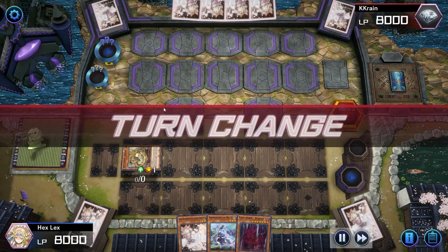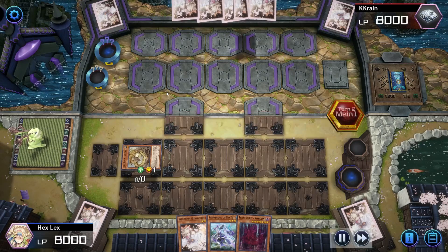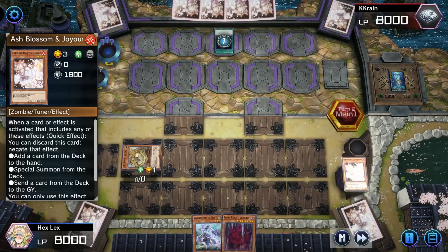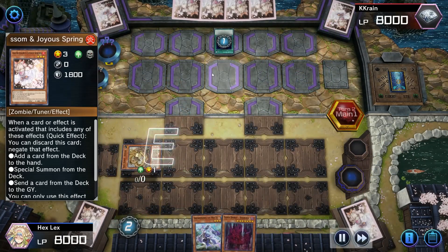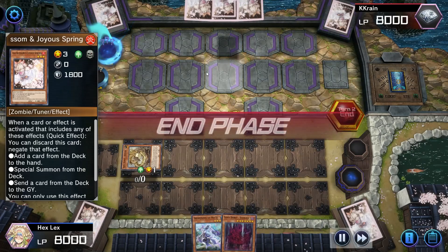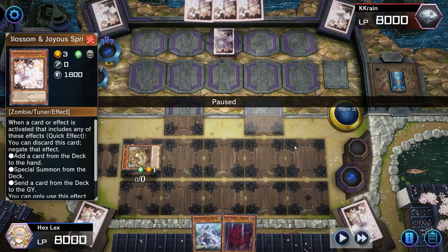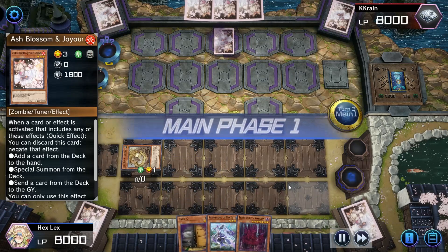That very slight misplay does end up mattering — I just have to end my turn without doing much. At this point I can only hope I can stop my opponent from doing anything with an Ash, just like they did with me. Fortunately, that's exactly what happens — Ashing their Foolish was enough to completely stop my opponent from doing anything. It's always nice when it just happens to work out that way.